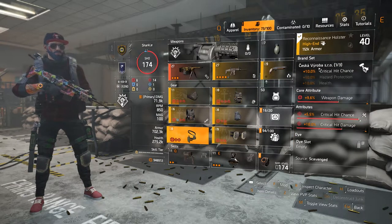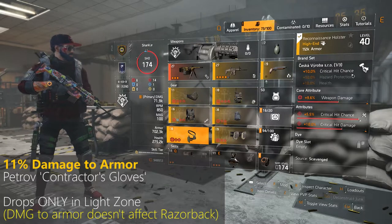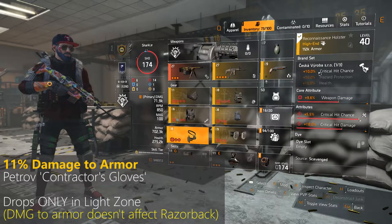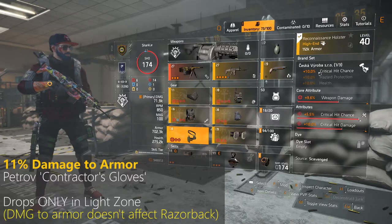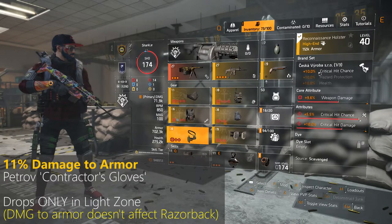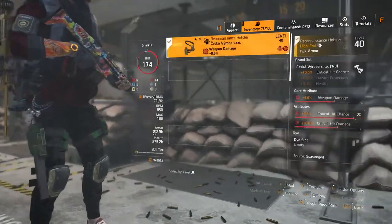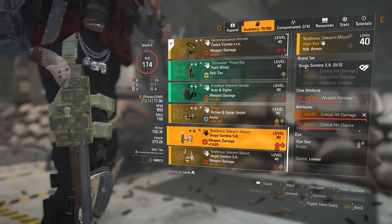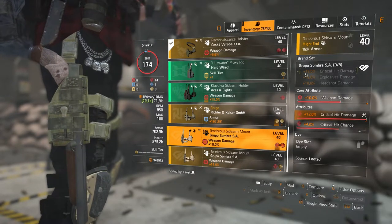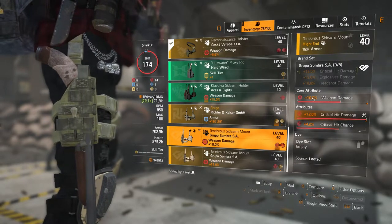For the holster, I'm currently using Seska Vero because it gives 10% critical hit chance, and I need high crit chance to hit hard with crit damage often. If you're already good on crit chance in your build, you could use the Grupo de Sombra holster instead for 15% more critical hit damage — but it all depends on your gear stats.